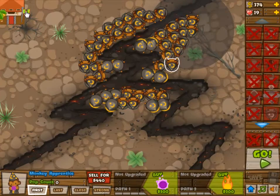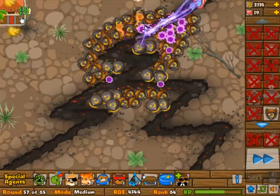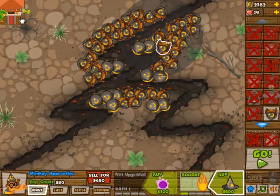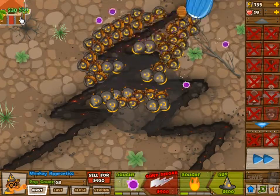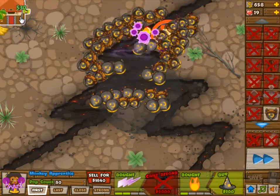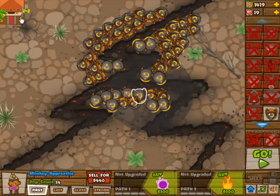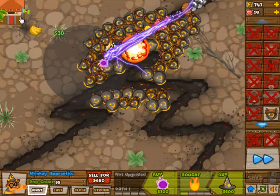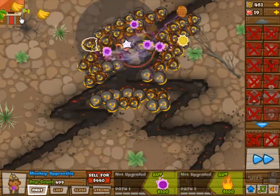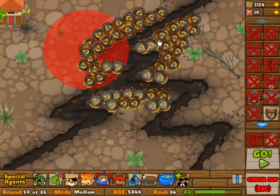So I am setting the monkeys up so that I can see a reasonable amount of path, not just a very small sliver. And then upgrading all of the fireballs on them — that is the first upgrade on path 2. That way they can do more damage to a single target, because all of these early lane monkeys are supposed to be single target. They are there to destroy the MOAB.